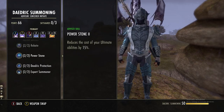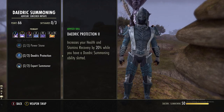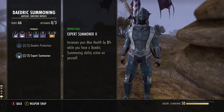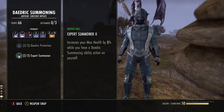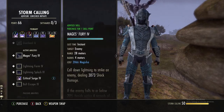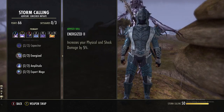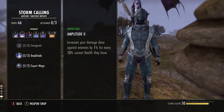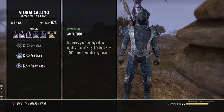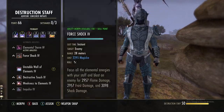In the Daedric Summoning line: reduce the cost of your ultimate by 15% — amazing. Daedric Protection is great if you're using a Daedric ability, and Expert Summoner is great if you have an active pet, which increases our health by another 2k. In Storm Calling, Capacitors is great for more mag recovery, Energized gives five percent more damage done, and Amplitude is another reverse execute so between us and our pet we're reverse executing enemies. Expert Mage increases spell damage for each Sorcerer ability slotted by two percent.